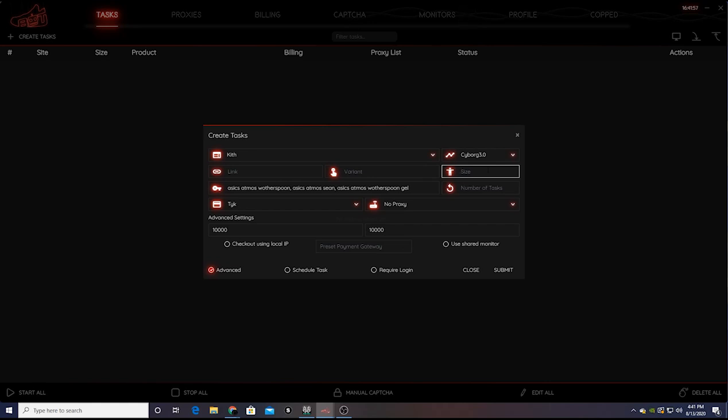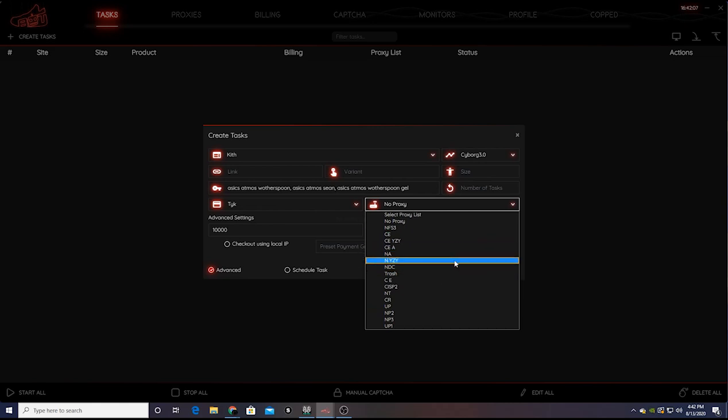For size, I typically leave this blank — I pick up a random size, it doesn't really matter to me. All sizes are profitable at the end of the day. Number of tasks I leave blank too — it's just going to create one task. For proxies on Shopify, you never want to use proxies — well, you can, but the only type that's really effective are ISP proxies if Shopify allows them, because they pretty much throttle every other type. Residential proxies and no proxies are your best options.